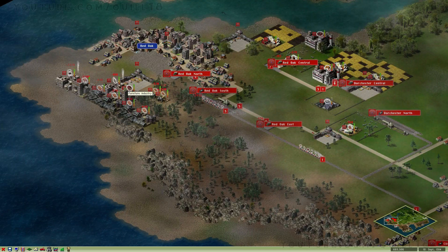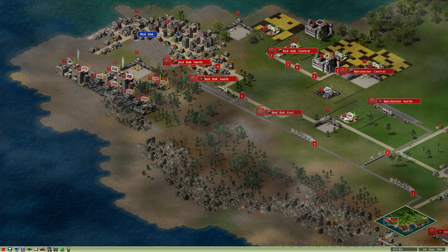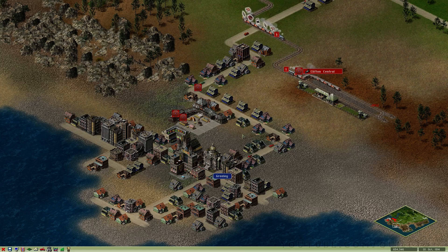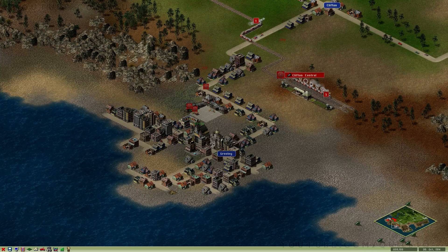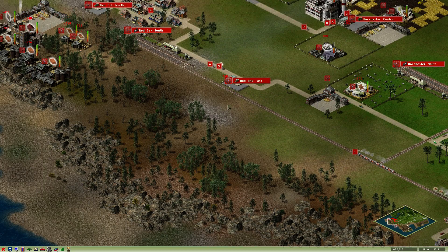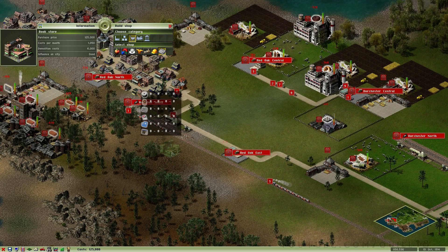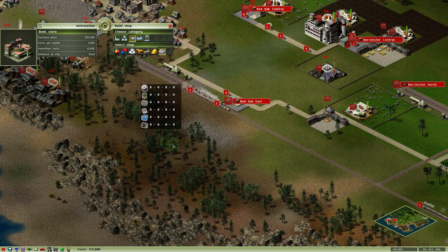We have a thriving furniture business over here. We're chopping down many trees and turning them into furniture in little tiny houses. We are now selling goods in two cities — we've got Red Oak and we've got Greeley. We've got a grocery store and a furniture store in Greeley, both of which should be relatively profitable. And I want to expand into the paper goods business. We'll need to build a bookstore shop, which sells all the newspaper and paper products — actually raw paper and raw cardboard — which is always really nice to see.